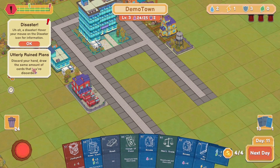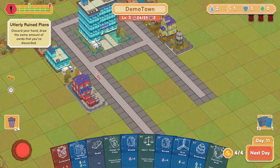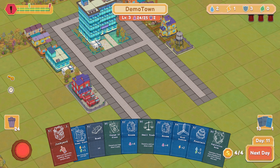Utterly ruined plans: discard your hand and draw the same amount of cards you've discarded. That actually could be good for us — my hand wasn't the best. So what happens if I don't place this at all, ever?